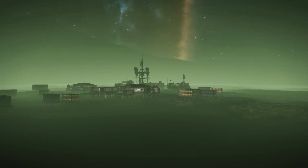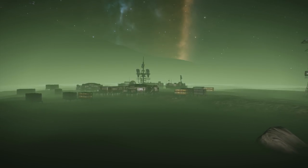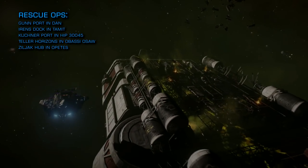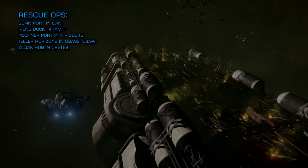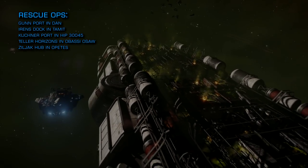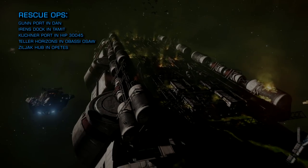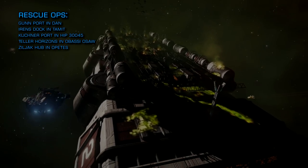The following stations were attacked by Thargoids this week and are currently on fire, subject to ongoing rescue operations: Gun Port in Dan, Irons Dock in Tamit, Kuchner Port in HIP 30045, Teller Horizons in Obasi Osor, and Ziljak Hub in Opeets. As well as evacuating civilians from these stations, you can also help by delivering food, water, basic medicines, and natural fabrics to the affected stations.